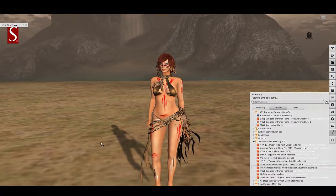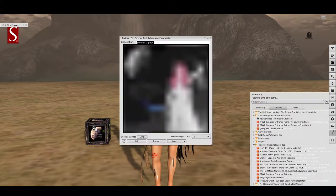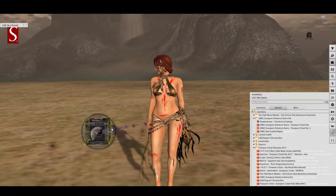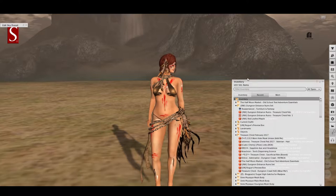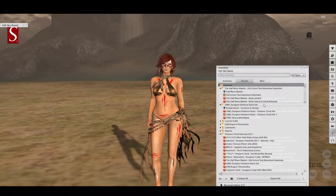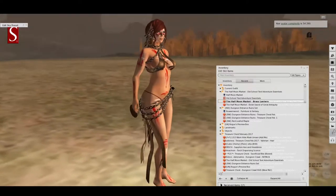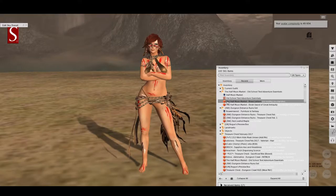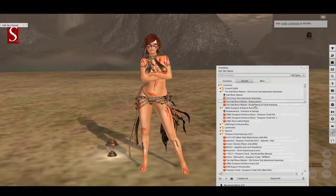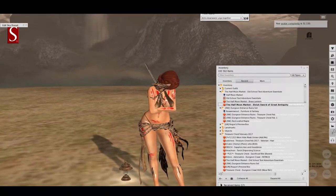Let's have a look at the Half Moon Market — the old school text adventure essentials. That's kind of a cool one, because while I haven't really done pen and paper role-playing per se, I do role-play on a text-based role-playing game still, and have been doing so since '95. So here we have the Brass Lantern and the Elvish Sword of Great Antiquity — I love the name there. It looks like the Brass Lantern was not meant to be attached, so we will rez it out instead.